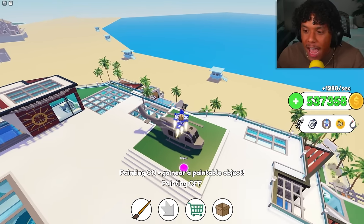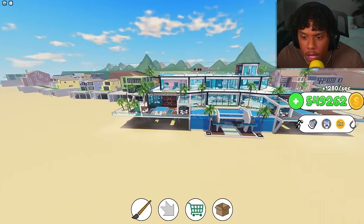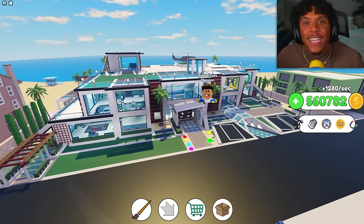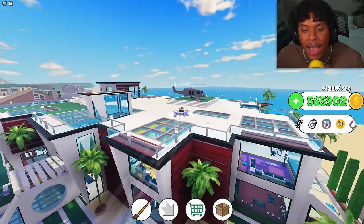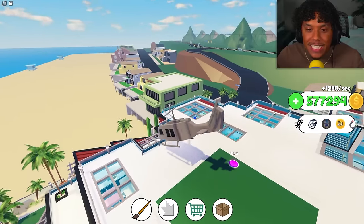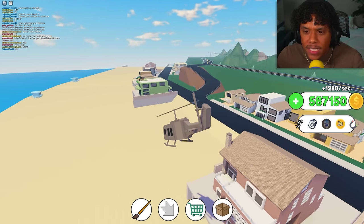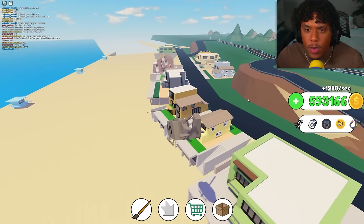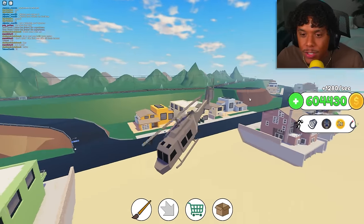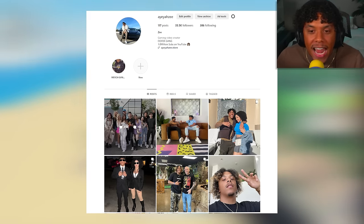That just took about an hour and a half! Let's fly around the house — yo, look at this mansion! Rate it on a scale of 1 to 10 — I give it a 10. It's super unique and fire. And we haven't even bought the cars yet! Let's fly the helicopter and go check out the town up the mountain. This game is huge — it's like the whole shoreline of Malibu. I've actually been to Malibu!